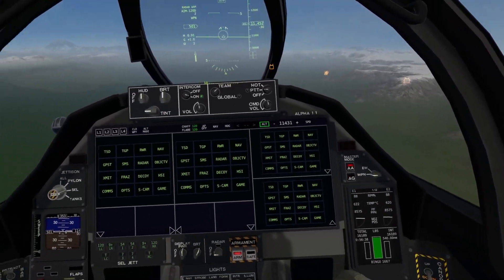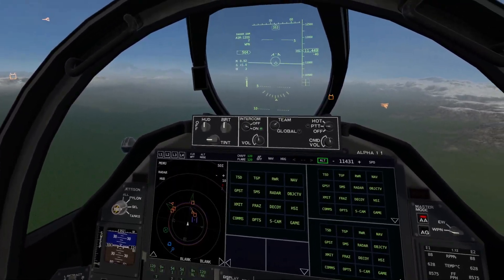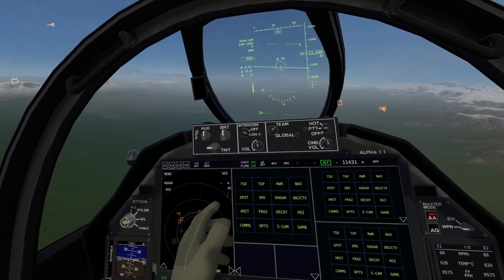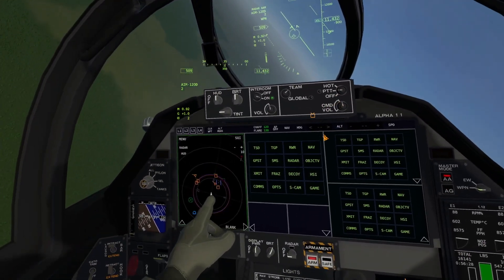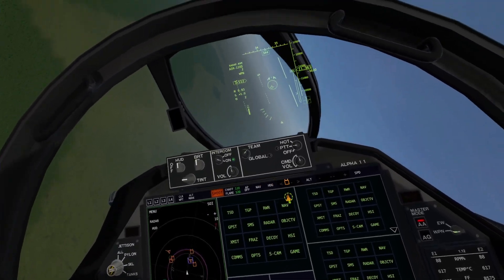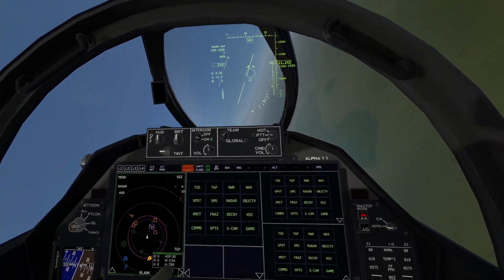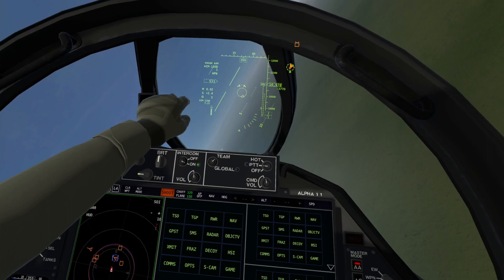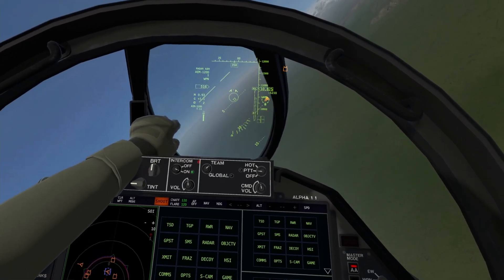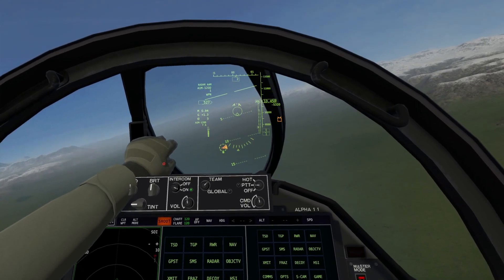AIM-120Ds can be fired in two ways. First, we can pull up the TSD and use it to fire an AIM-120D. We'll make it SOI, slew the cursor over our target, click the button while holding our flight stick, we get a shoot cue. The aircraft says shoot, we fire the missile - it says T. As soon as that goes to M, that means it's pitbull and we do not need to maintain the lock. Right now we need to maintain the lock.